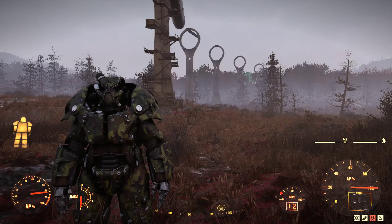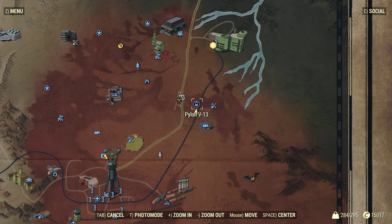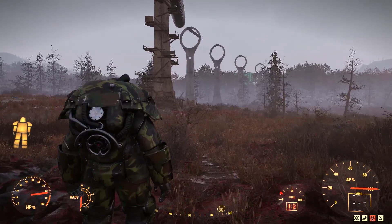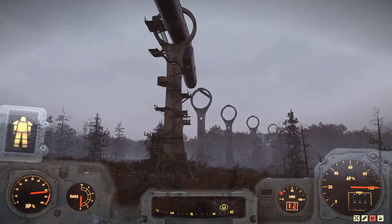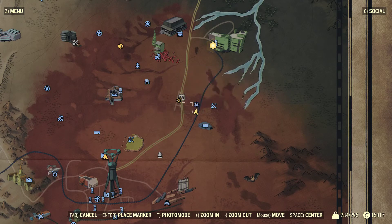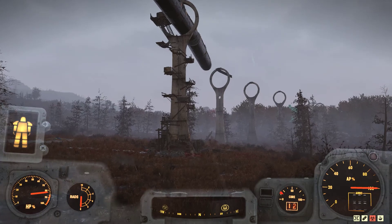This one is actually very easy in my opinion, very straightforward. You will fast travel to the Pylon V13. And when you arrive here you will be facing more or less what I'm facing right now. I'm fast traveling here. There we go. That's pretty much the vision that I have.